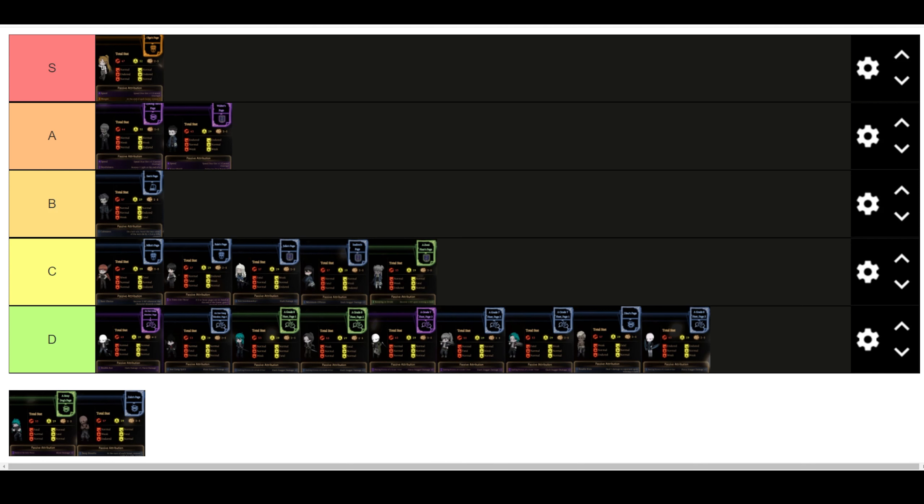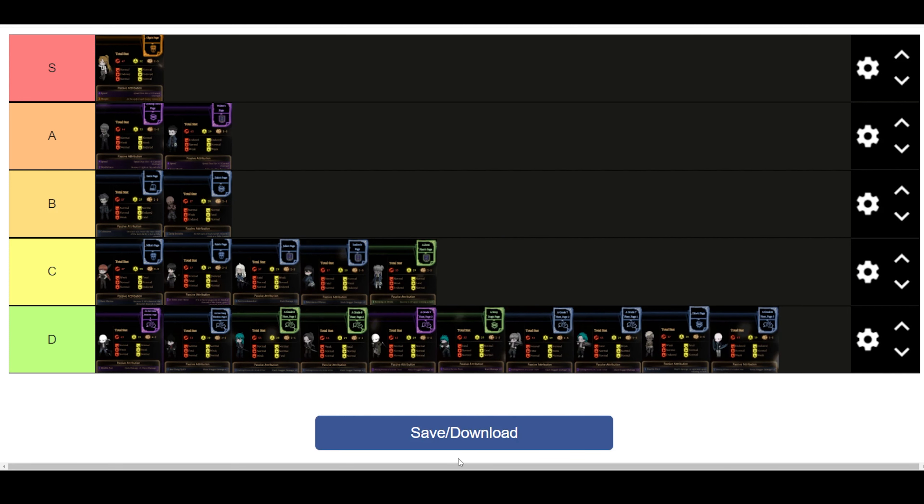These are your Stray Dogs. Zulu: Deep Breath — at the start of each scene, restore one light at a 25% chance. You should build your decks with light in mind from the very beginning. Even if you don't have light problems early, you should start thinking about light because it becomes a very big problem in the late game.